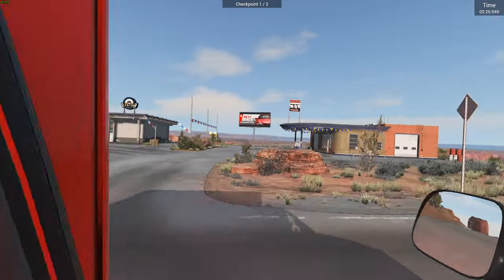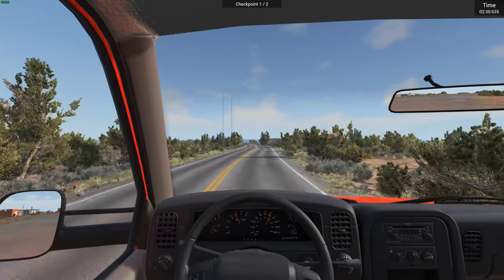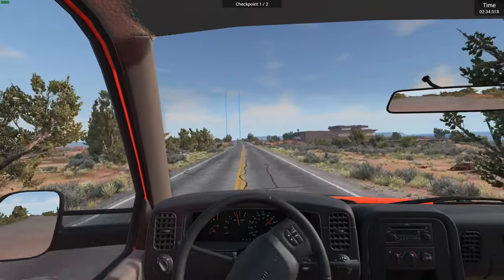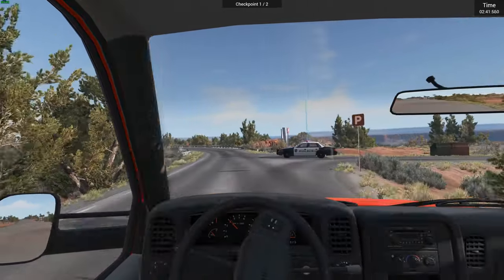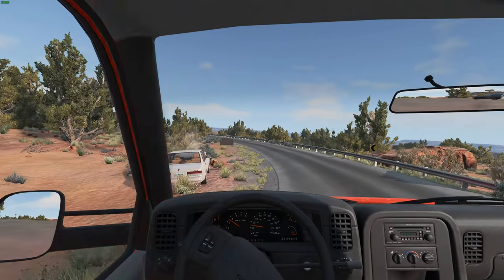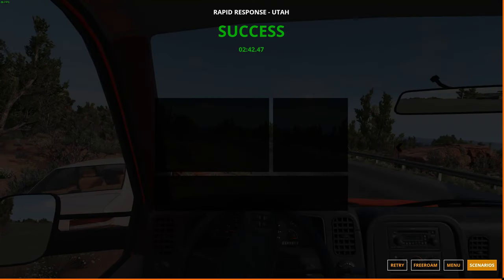We're at... it's like a car dealership. Anyway, we're here — we definitely got there within ten minutes. The police are here. Where's the accident? There he is. We did it! That was pretty cool.